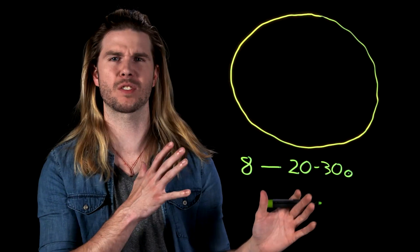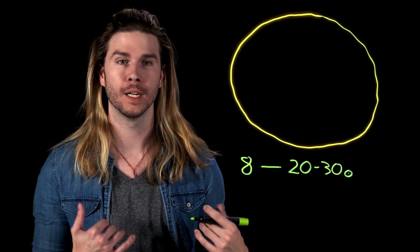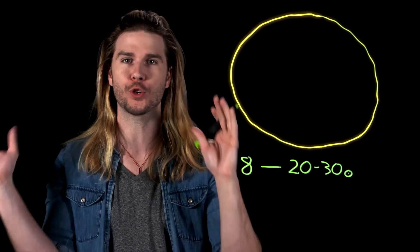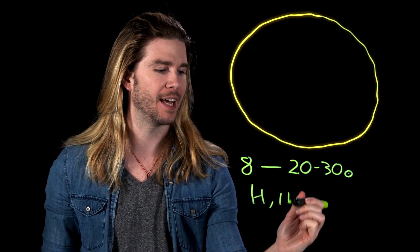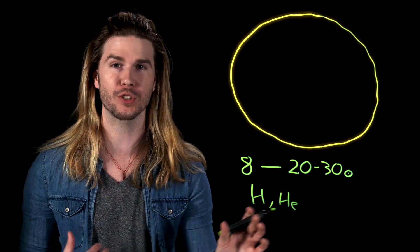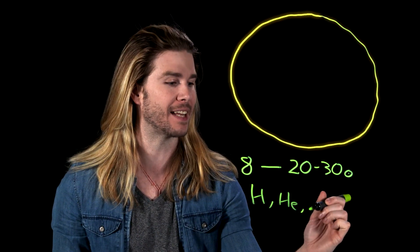Imagine that you had a massive star with 8 to 20 to 30 times the mass of our sun — we're not really sure on the back end of this limit. While this star is alive, it will be fusing lighter elements together and radiating that energy out into the universe, lighter elements like hydrogen and helium, and it will do this until the star runs out of fuel.